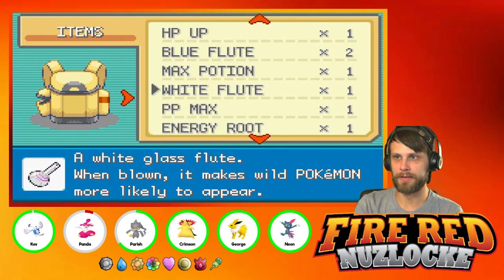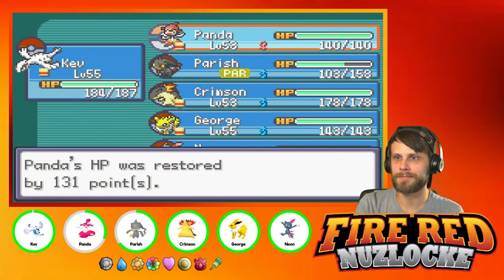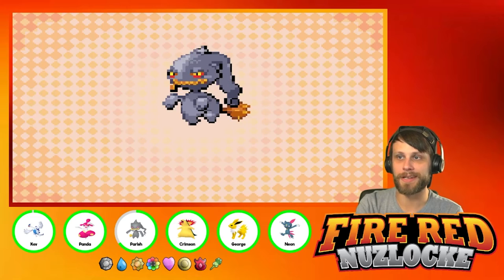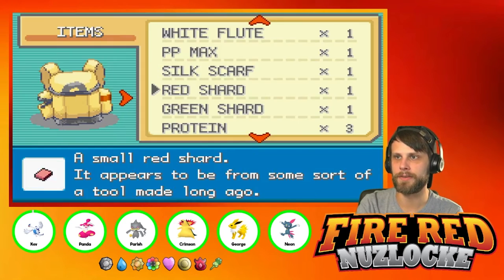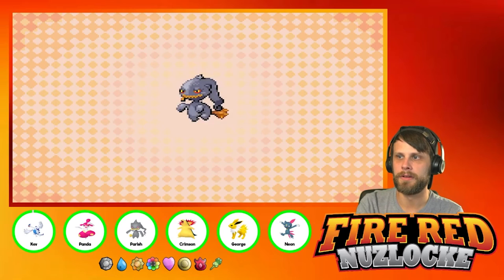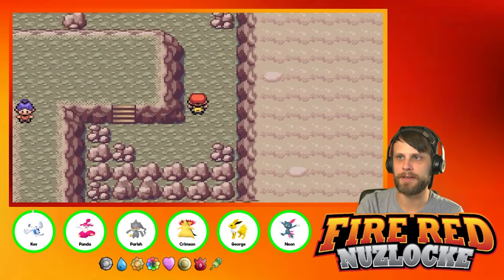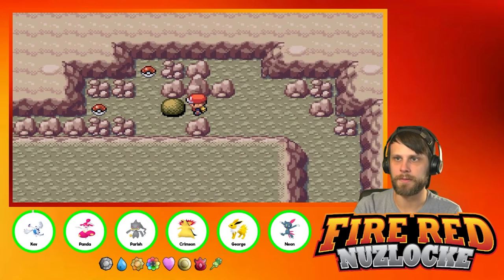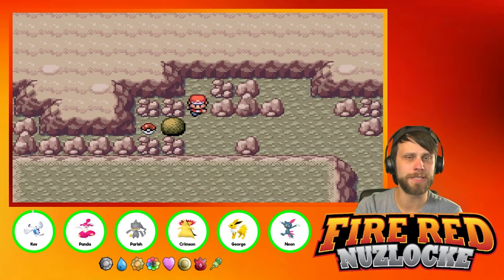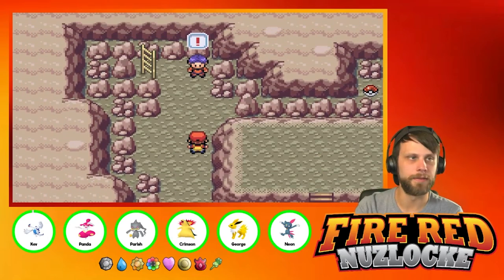Let's use a Max Potion - realistically we're gonna get a bunch of Full Restores here soon so I'm just using up some of these items. We'll Full Heal as well - yeah, 11, we've got enough. Mostly back to full health - obviously Kev is not but that's fine. TM01 which is Focus Punch - that's actually not terrible, might end up using that. Let's fight another guy.